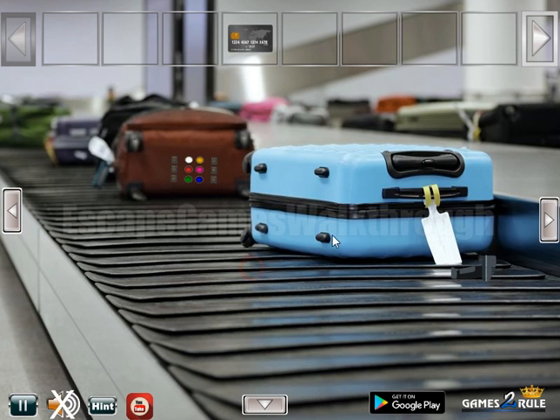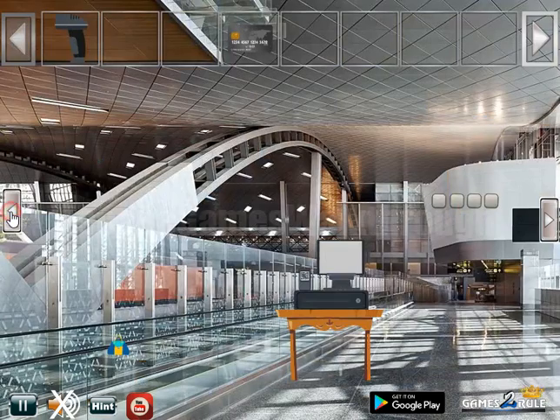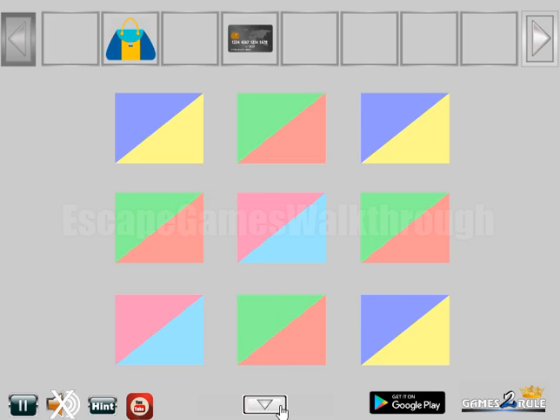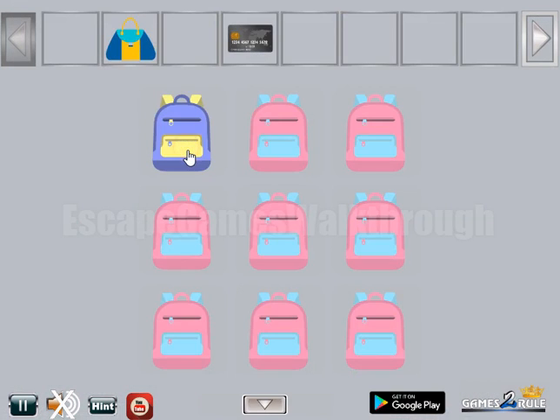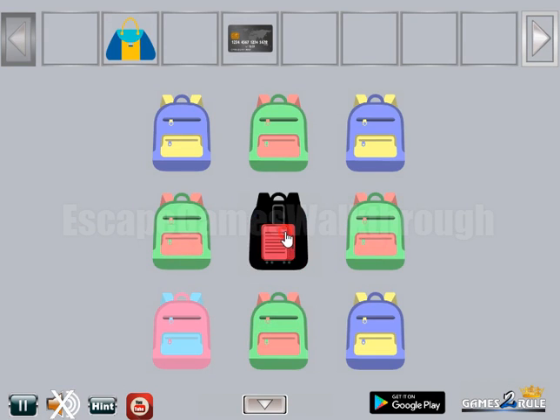Then here's a barcode scanner — nothing to do in this room for now. Going back, we take the bag and scan the code to get a hint of colors. Now these colors are for this place: blue and yellow, then red and green, and pink and turquoise are here.